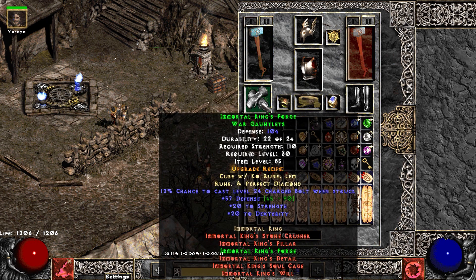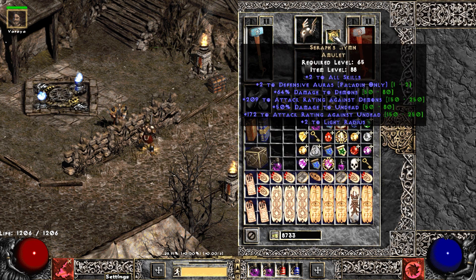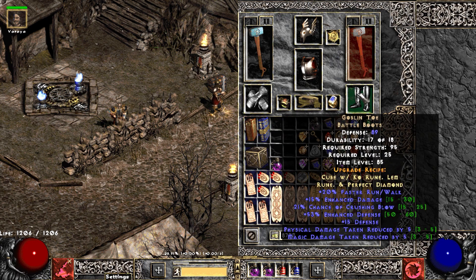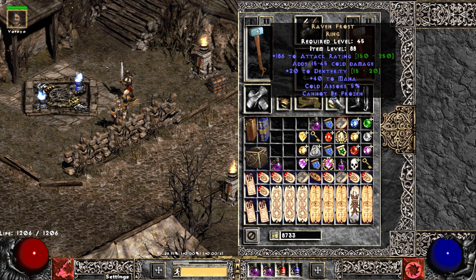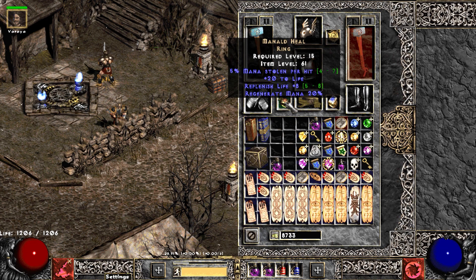We have a Wind Hammer — we have to use the IK gloves to get the strength to use it. Arreats Face — I traded a Valk Wing for this; pretty sure someone traded me the Arreats for a Valk Wing. We have a Saracen's Hymn — just a good plus two all skills amulet until I find a Highlord's or something. Damage to demons and undead, and attack rating aren't too bad. We've got some Goblin Toes and then Raven Frost for cannot-be-frozen.